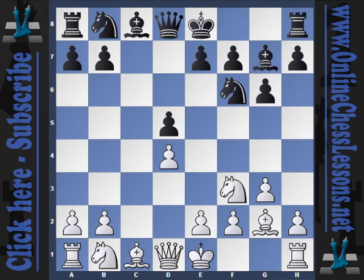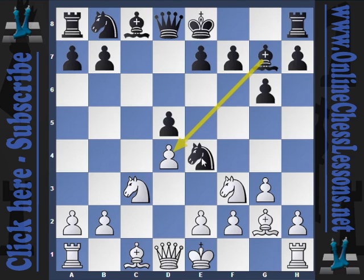Hikaru exchanges on d5 and then plays Nc3. Here Kramnik plays something a little bit interesting and very solid for black — a very early knight to e4. What this does is it opens up for his bishop and also challenges the white knight on c3.